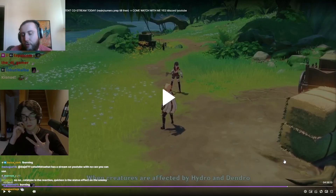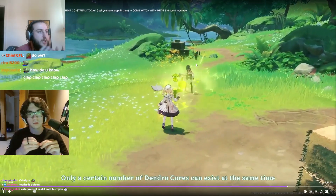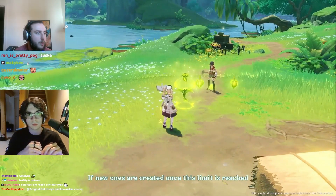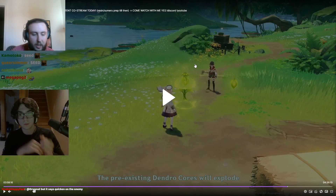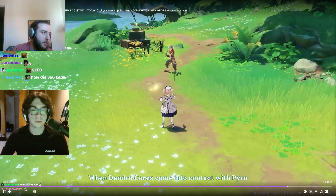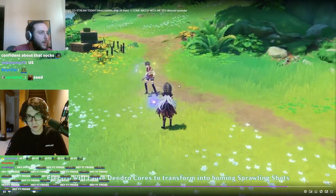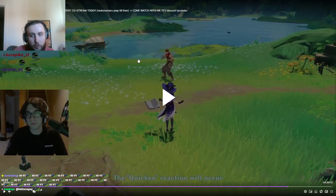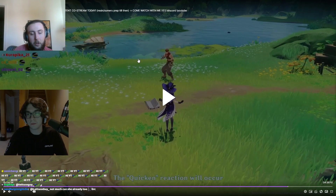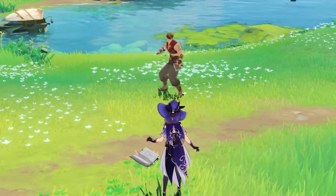First is bloom: when you combine dendro and hydro, it creates a seed on the ground. If you let it stay there, it'll explode over time, or if you reach the maximum limit of five seeds, it'll also explode. You can also apply pyro to trigger Burgeon — makes it explode for more damage — or apply electro to trigger Hyperbloom, making it home into an enemy. Then there's Quicken, which is dendro plus electro. It puts the enemy in a quickened state, and your electro or dendro attacks deal more damage, with the visual effect of green lightning with leaves.